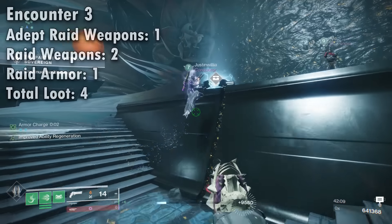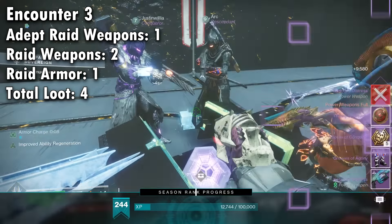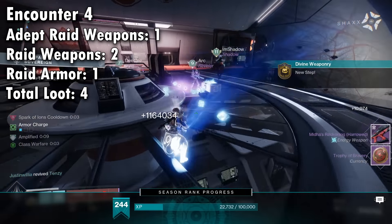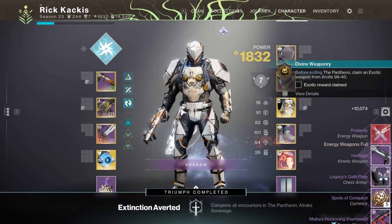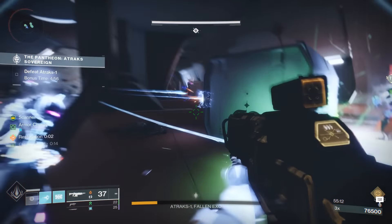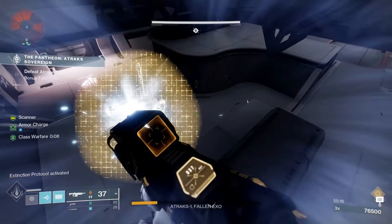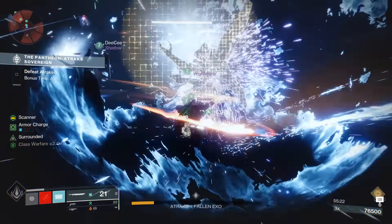Then encounter three, again the adept raid weapon, two more raid weapons, one piece of raid armor. And then we end with encounter four: one adept weapon, two more raid weapons, one more piece of raid armor. Now, it should be noted I am getting additional rewards for completing these encounters within the allotted time frame. However, these time frames were never that challenging, and you can always just restart the encounter. So if it looks like you're not going to complete it in time, just wipe and try again. There's no penalty for doing so.